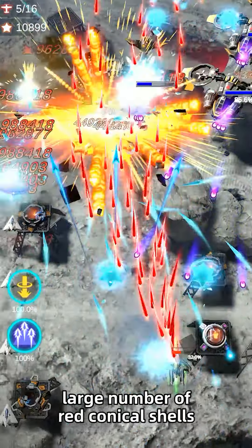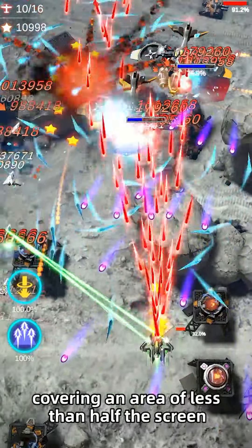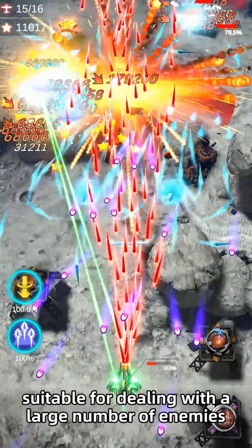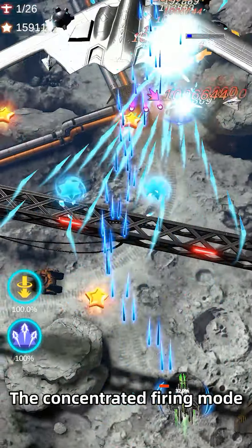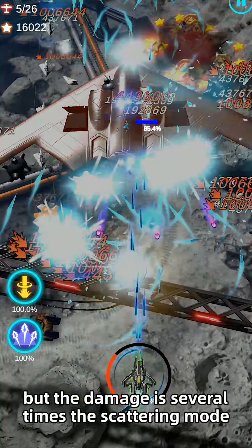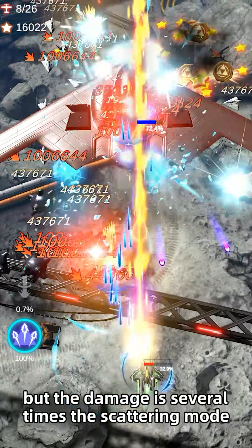The scattering form can launch a large number of red conical shells covering less than half the screen, suitable for dealing with a large number of enemies. The concentrated firing mode has only 2 rows of bullets, but the damage is several times that of scattering mode, making it most suitable for dealing with elite enemy aircraft.